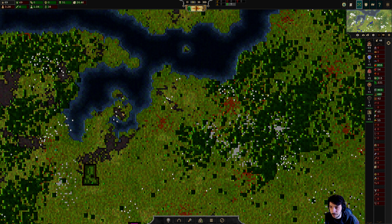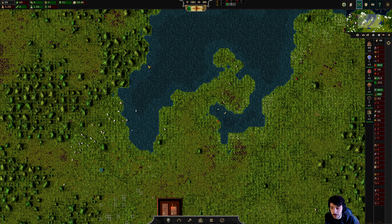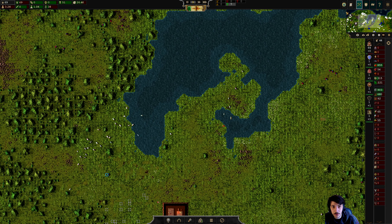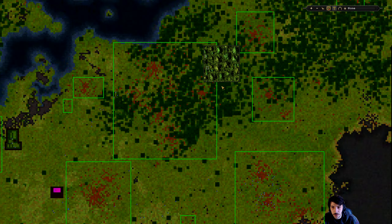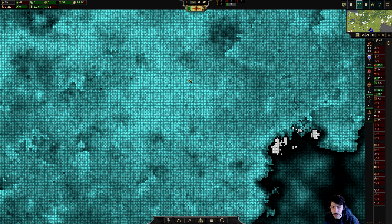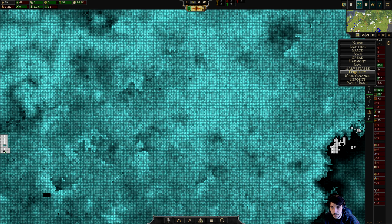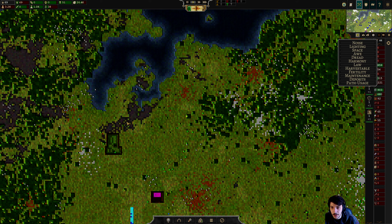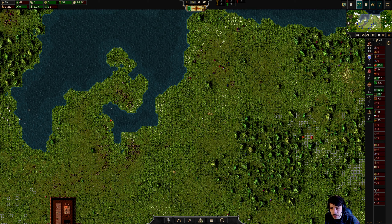Let's start building a farm or a fishery — maybe a fishery is a good idea. What does the fertility look like over here? It's pretty bad up here.